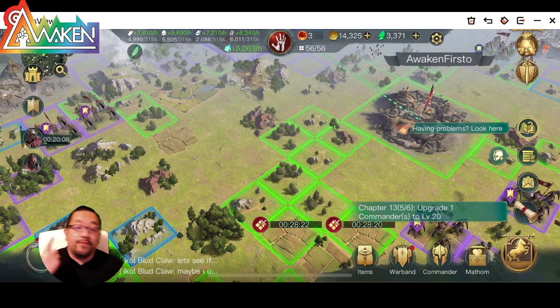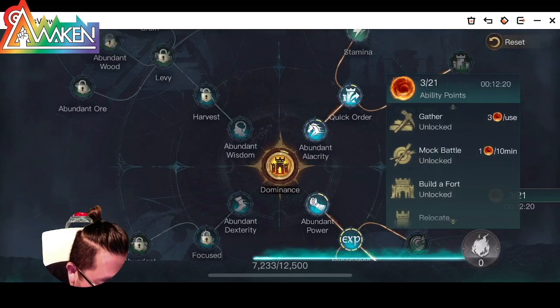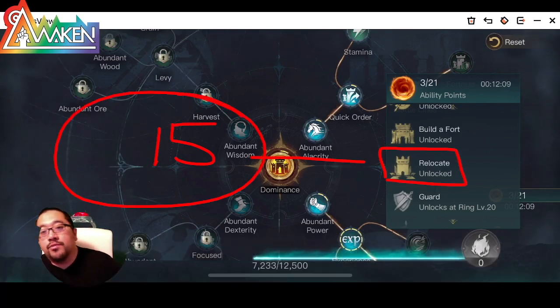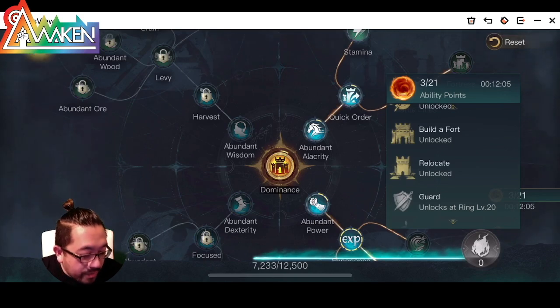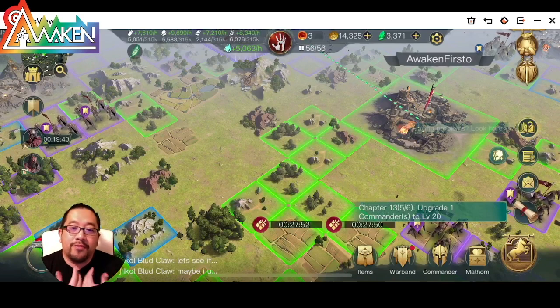First thing first, you've got to have your ring power. Check this out — to relocate you've got to have it at level 15. That's right guys, your ring power needs to be level 15 in order to relocate. So let's say you already have ring power of 15.